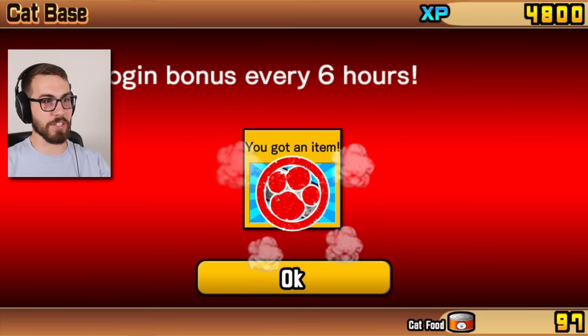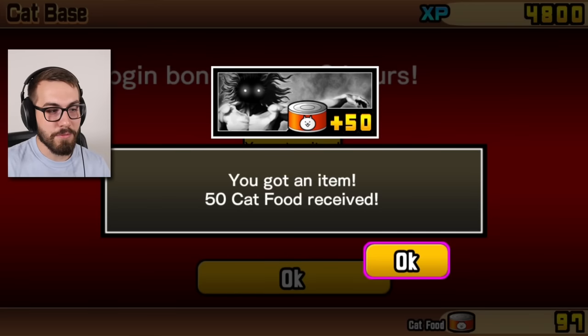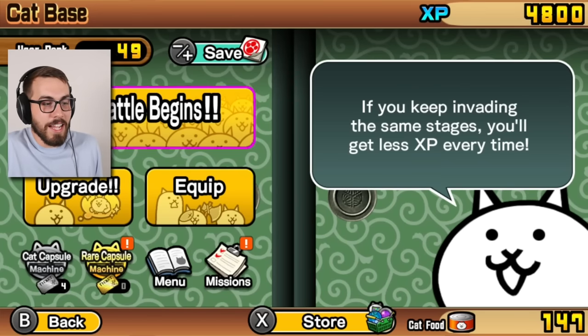Watch this - you earn a login bonus every six hours. Six hours! And you get 50 cat food every six hours as well guys. This is the Nintendo Switch version of Battle Cats and it's really different from the mobile version of the game because it has no microtransactions. People have asked me many times 'Mac, can you start a new Battle Cats series?' and a lot of people have also asked me to do that series without spending any money.